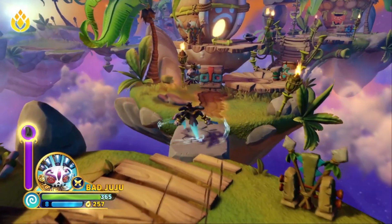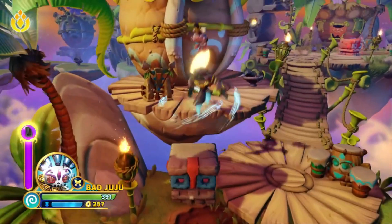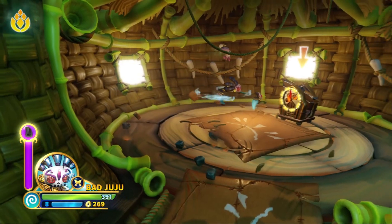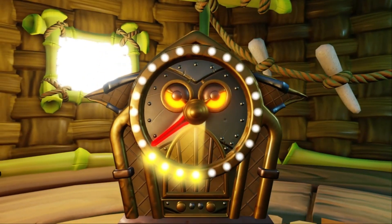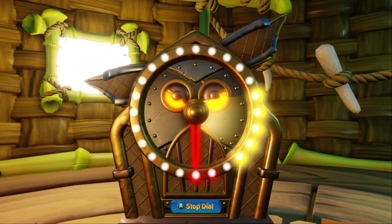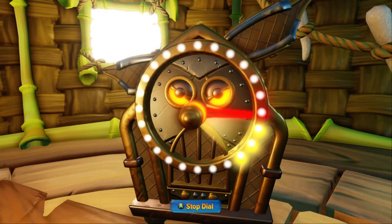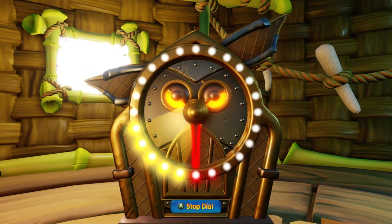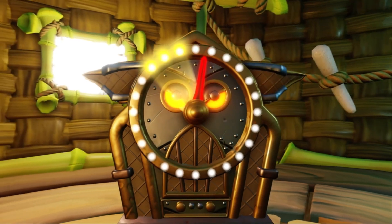A lot of people say that this is the best Imaginator that was made, so we'll have to see if the rumors hold true. Bad Juju came at level 8, so you can spend a little bit less time focusing on leveling her and put more time into her other character, which I'm not 100% sure of who he is - I haven't put him on the portal yet.